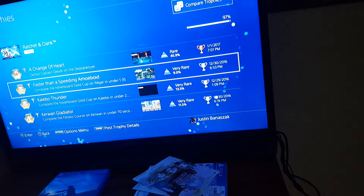Faster than the Speeding Amiiboid — this trophy is harder than Kaleebo Thunder. If you have all 28 gold bolts, you'll be able to unlock a cheat that allows you to not take any damage. But in challenge mode, even with invincibility on, you'll lose the bolt multiplier when you get hit. Using the invincibility cheat makes Faster than the Speeding Amiiboid easier on yourself — this is something I figured out during my challenge mode playthrough.